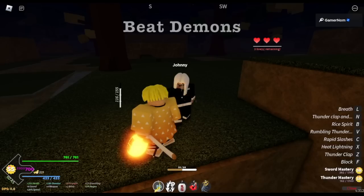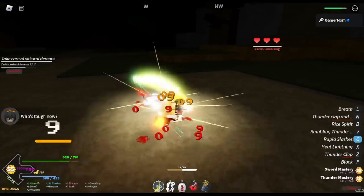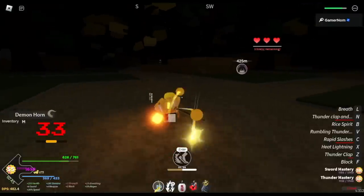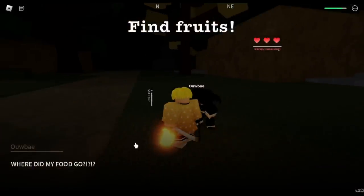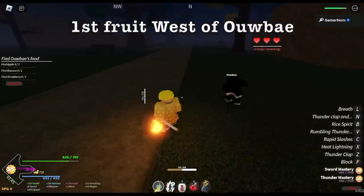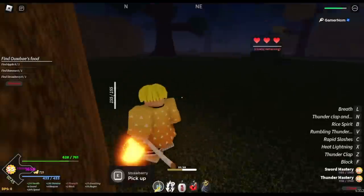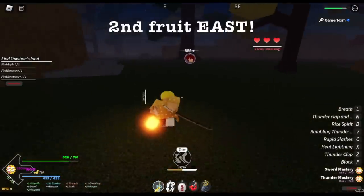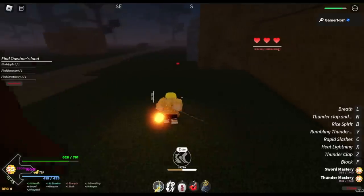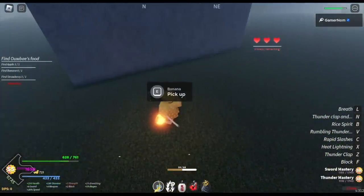After that, you need to defeat demons on your next quest. This is easy, but make sure to not take damage because you cannot regenerate here. You can use bandages, but just don't get hit — it's very easy to dodge them. Next up, find fruits. The first fruit is located to the west — a strawberry. The next fruit is on the east, at the back of the hill — the apple. And the last one is at the northeast, between north and northeast — there goes the banana.